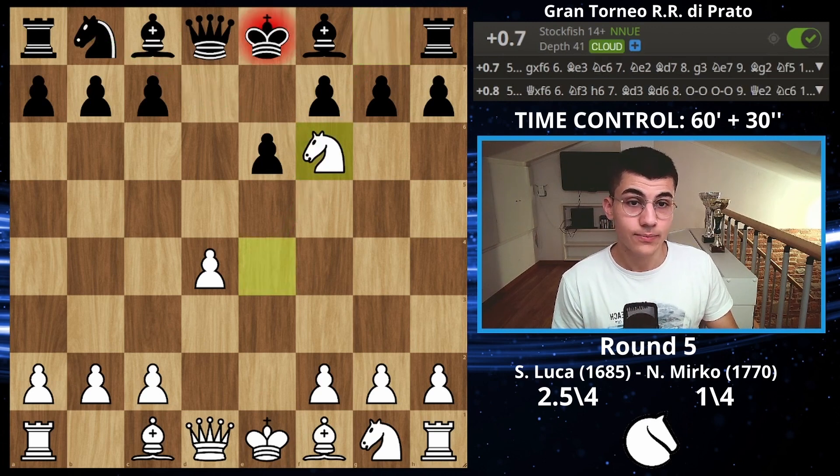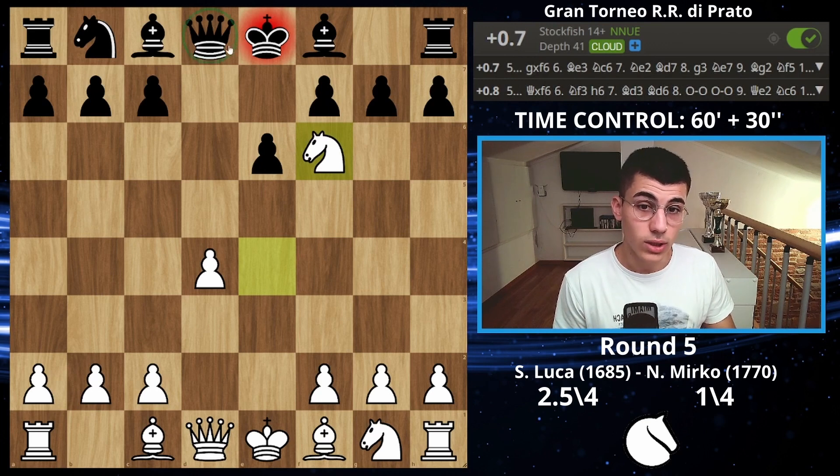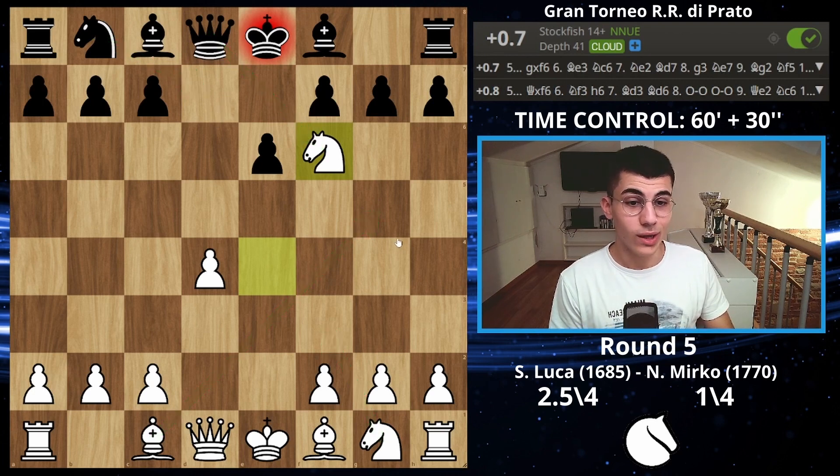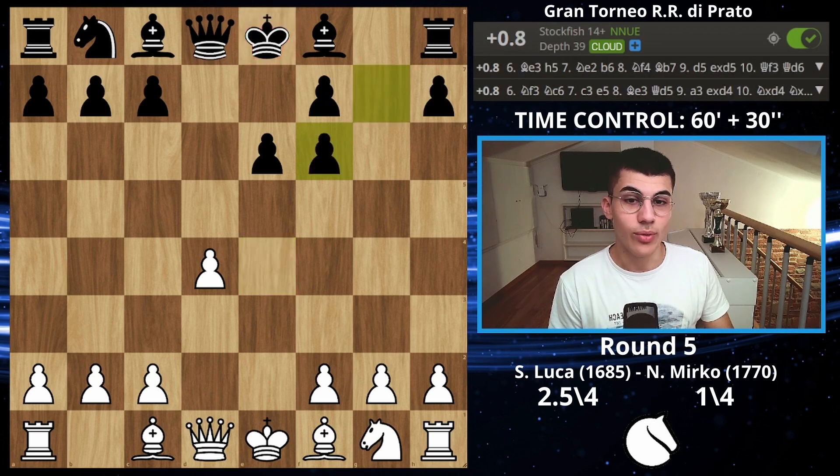The problem is that now I can just take it — the difference is that you have to recapture with the queen. After you take with the queen, I play knight on f3 and your queen is just a target, so white is clearly better. That's why you should play knight on d7 first, which is much better. But my opponent played another sideline and decided to take the pawn.